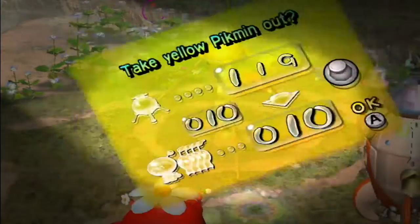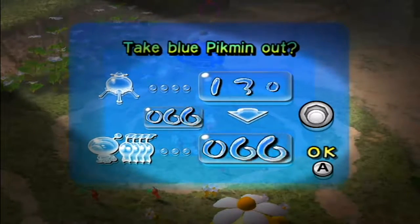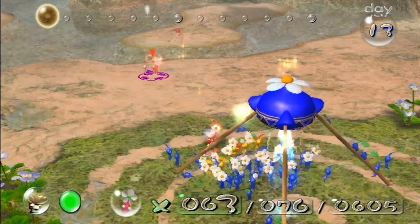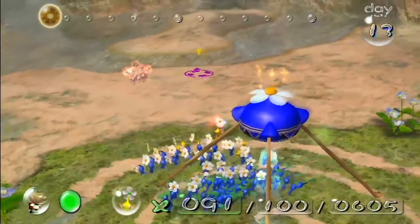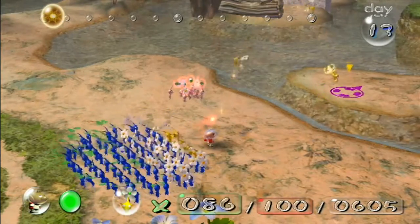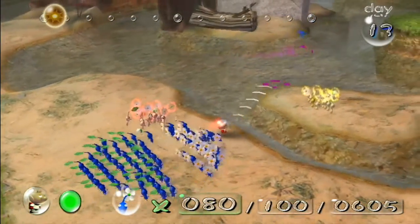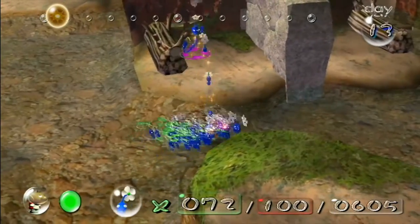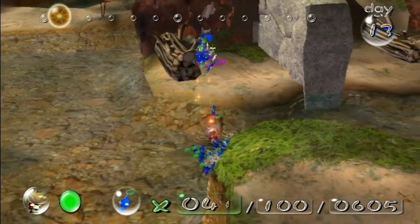I'm gonna get 10 of each Pikmin out except for blue, so I'm gonna get 80 out for a good reason. This is a very organized plan, obviously. I'm gonna throw all my reds over here for now, so I have them for later. And I will need them for later. I'll also throw my yellows over this little island thing over here, because I will again need them for later.